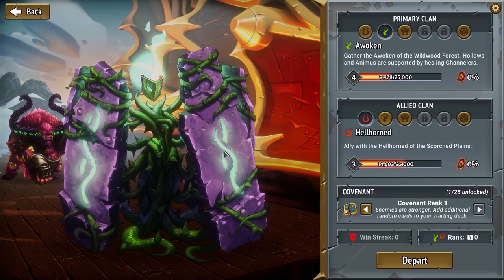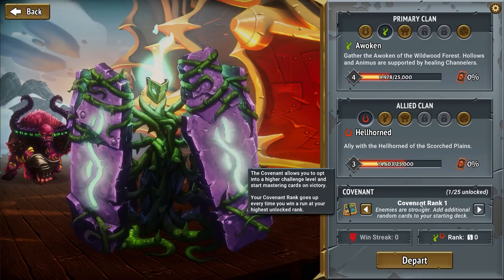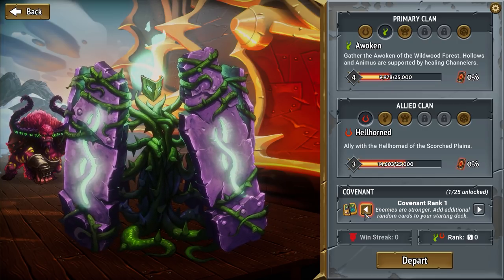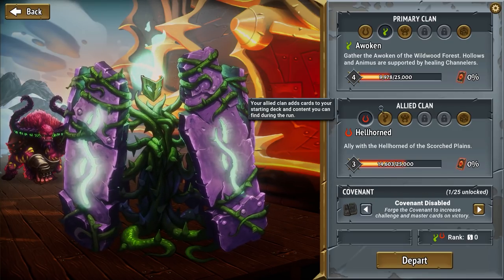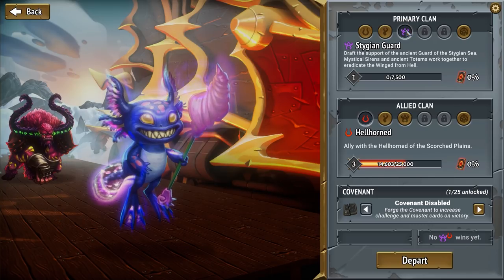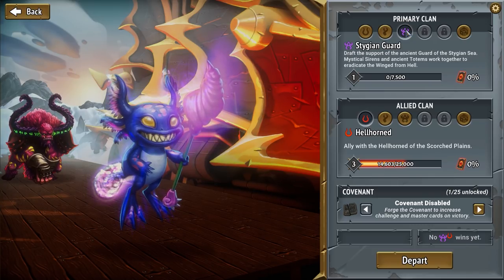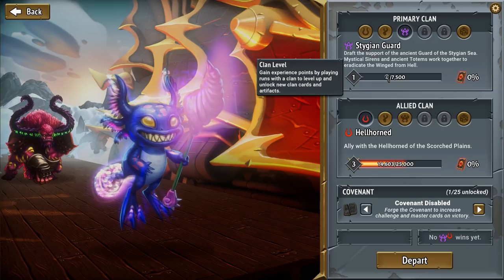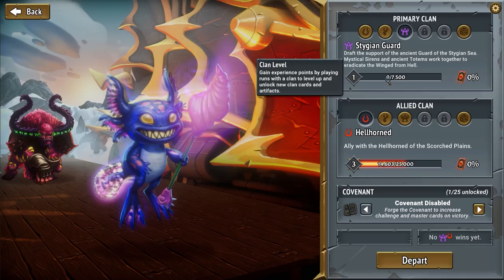I did recently on the last stream beat a run, which unlocked Covenant Rank Two. This is where I can increase the difficulty of enemies. But we're going to start at the beginning so you can see how it works. At the top you can see different clans you can switch between — a couple are locked, but I did unlock the Stygian Guard. You can combine clans and take advantage of their individual decks, using card synergies to create whatever kind of build you want.